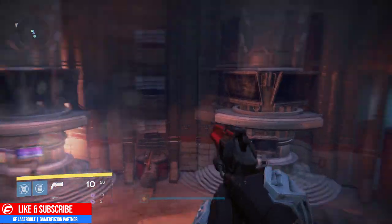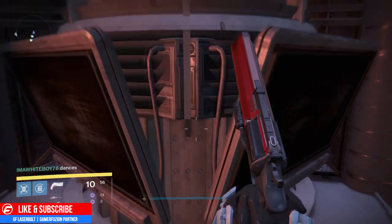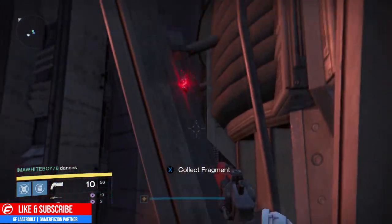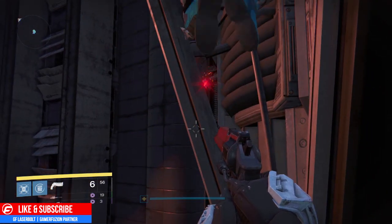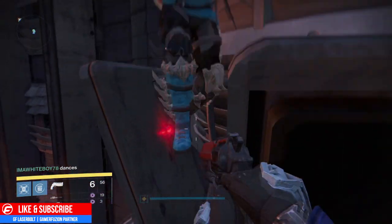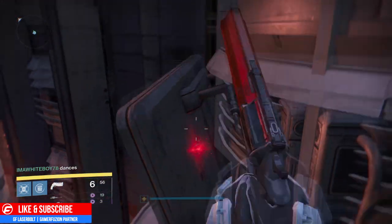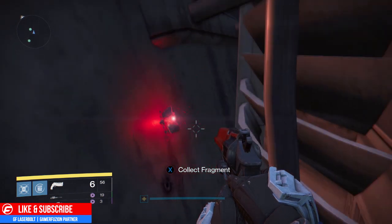Definitely keep that in mind. The only thing with this one is you don't get a Grimoire card, which is weird because before, finding hidden places used to reward Grimoire cards. But with this one you don't get one — at least you know the location of where it is and how to find it. All you do is jump up top, get that ghost fragment, and you're all set.